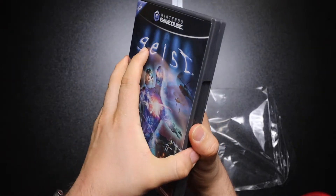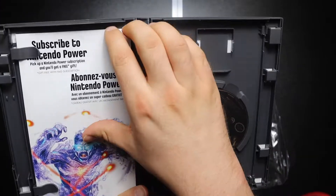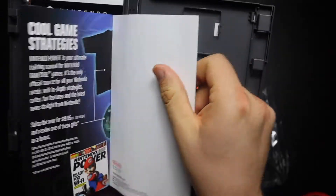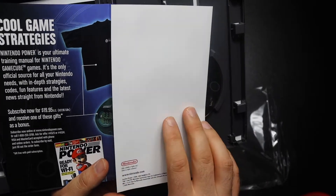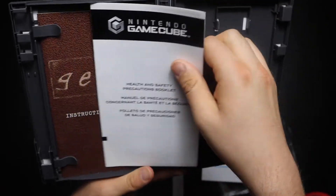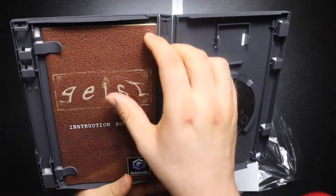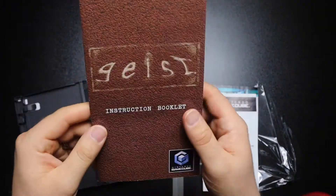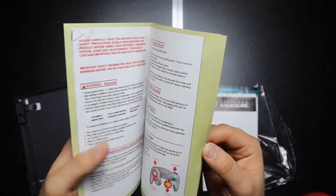We made the plunge inside. We have the subscribe to Nintendo Power insert in there. Looks like you can get a t-shirt but that is long since been gone. Your health and safety precautions — that one's there. And then we have the instructional booklet, and this is what I really want to check out. Look how clean that looks just since it's a brand new game. I just lost like $10 of value on that.